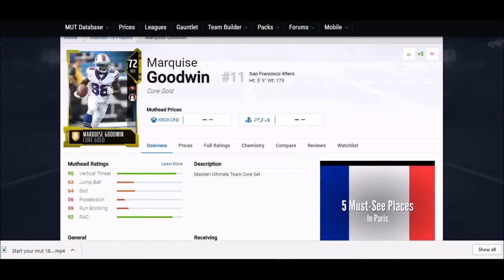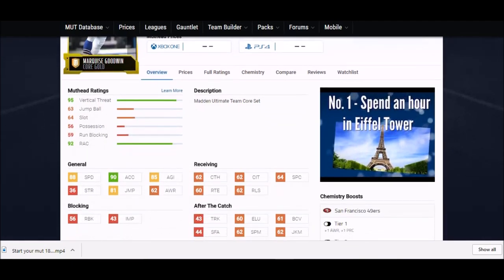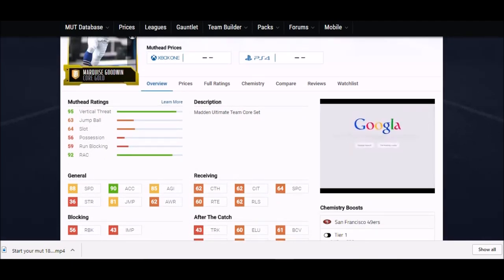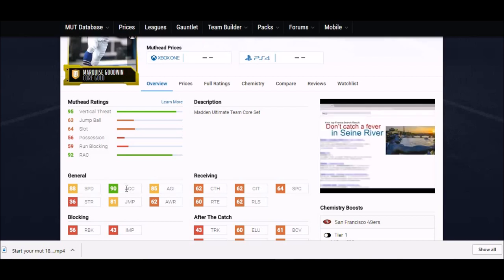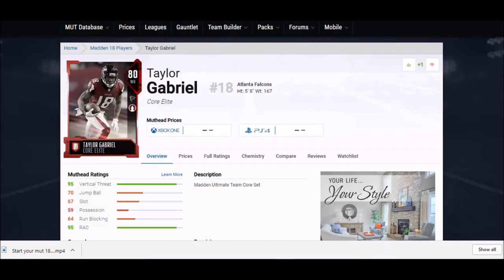Coming up next we got Marquise Goodwin. He's been in the league for years and is known more as a punt returner, but he's one of the fastest guys in this game. He's only five foot nine but with speed like this: 88 speed and 90 acceleration — that's the highest acceleration I've seen so far. Catching stats all in the 60s, good enough. This guy is perfect for the slot or you can send him deep every play.